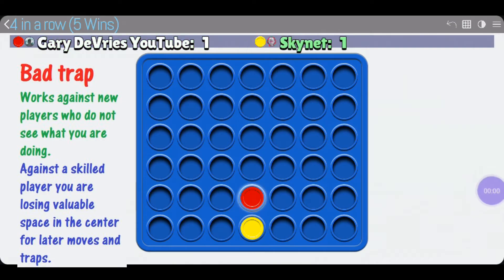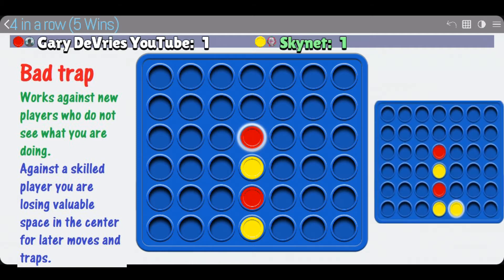In this game we're going to look at a trap you should not attempt, at least against a skilled player. If you attempt this against an unskilled player early on you'll have a decent chance of success, but against a skilled player it's just going to hurt you. Yellow here is a computer on super hard AI. I'm playing as red and what they're going to do is put two yellow ones on the bottom — that's not the best move. The best move is to control that center real estate, but they're going for a trap right there.